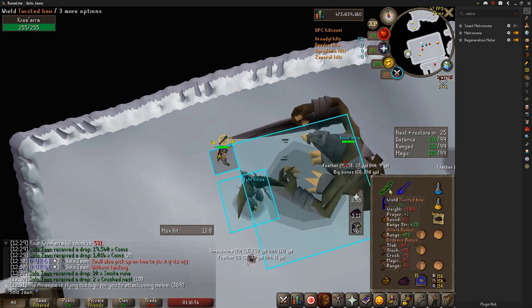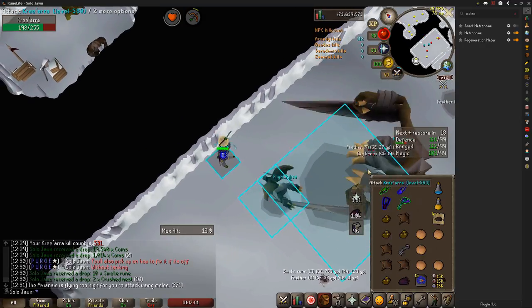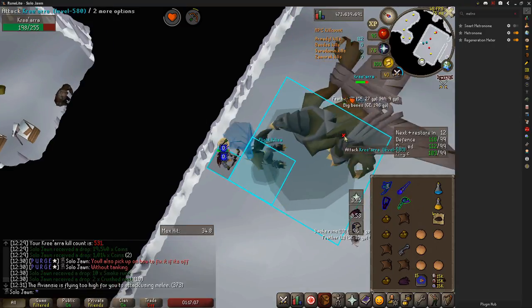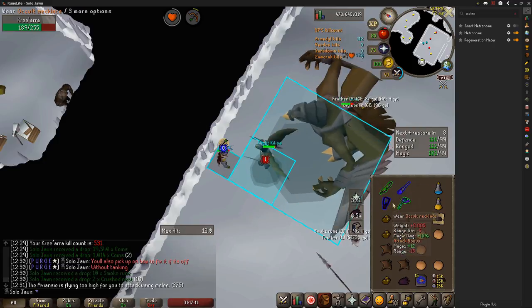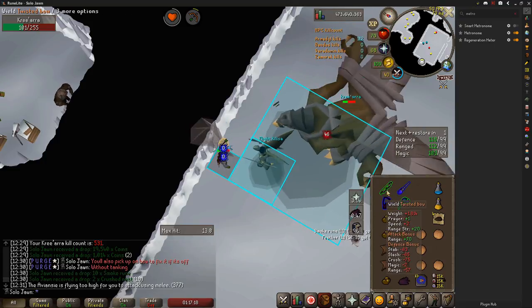Because both Kree'arra's range and mage attacks roll off of your range defense, equipping a shield to increase your range defense greatly will also reduce the amount of damage you take greatly. In this clip, I'm using an Elysian, however this is also effective with a Dine's or even a Crystal Shield. Something really important to note is that every time I swap to my shield, I make sure I click back on Kree'arra. If you do not do that, Kree'arra will melee you, so make sure you click back on Kree'arra every time you switch to your shield.